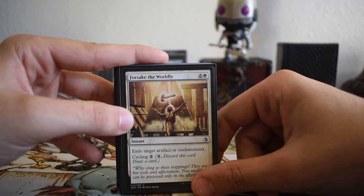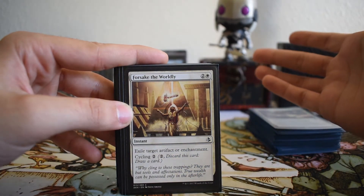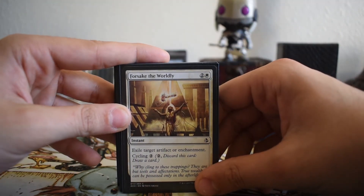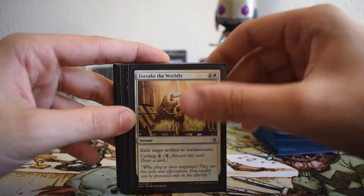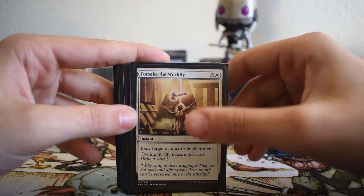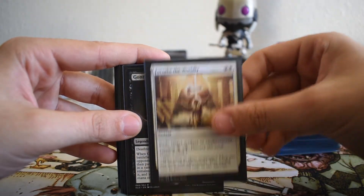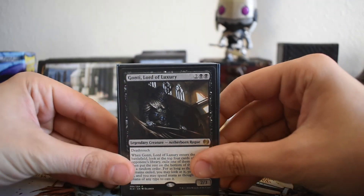To finish off the removal, I have one copy of Forsake the Worldly. This is more of a filler card — I needed one more card to hit 60. It's instant speed, has cycling, and can hit things like Fevered Visions or vehicles, which is very important. I've been able to exile a vehicle the moment my opponent plays it, without having to wait for it to be crewed. It's a flexible, half-decent card that I can sideboard out if needed.